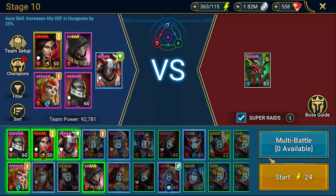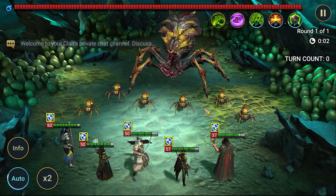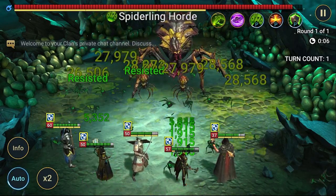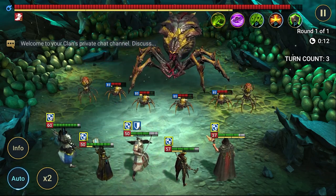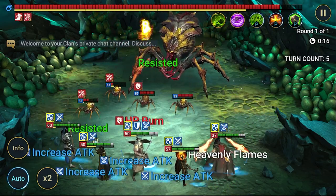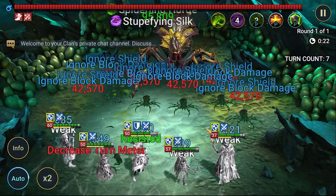Mordecai is our spider tank. So Mordecai is in the bolster set — yes, we got this shield at the beginning, this one is protected and he will be healing himself every turn by 10% of his max HP.